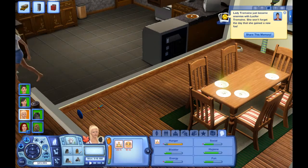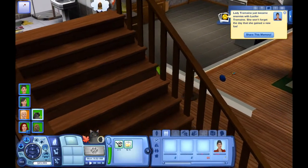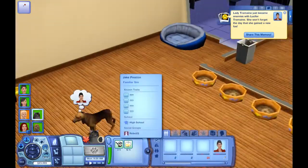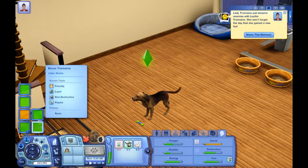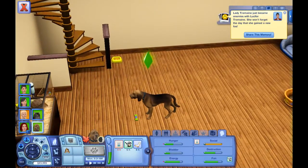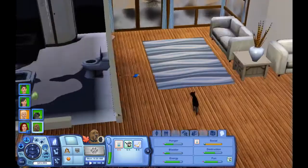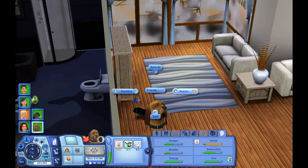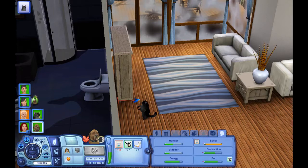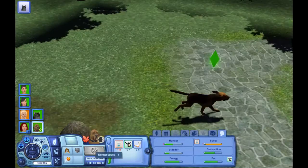Lady and Lucifer are enemies! Seriously, Lucifer — you're friends with the girl you're not supposed to be friends with, and you are enemies with the person you're supposed to be obedient to. Bruno's social is really low — I wonder if I can get him to do anything with Lucifer, because it would be super nice if they could come to each other for socialization instead of relying on Ella all the time.